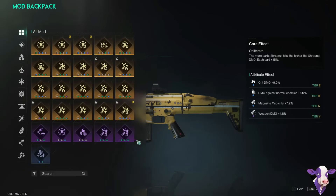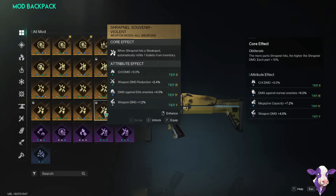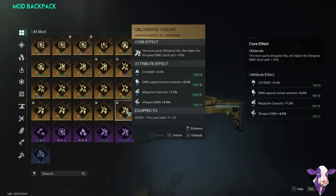The mod for the weapon I am using is Obliterate. I think Shrapnel Souvenir is a very fun mod and I'll make a build about it later. Shrapnel Smash is just not worth it damage-wise. Obliterate is definitely the highest damage mod. The most important attributes I'm looking for are magazine capacity, weapon damage, crit damage, and then damage against great ones — anything else I completely ignore. This Obliterate has three out of the four I named.